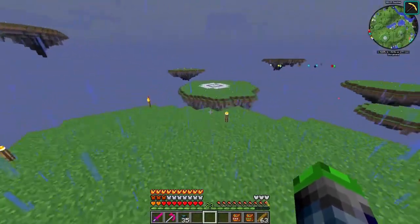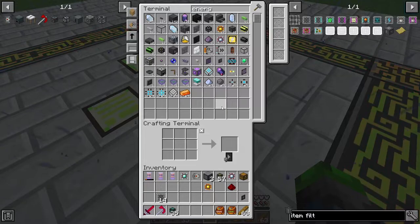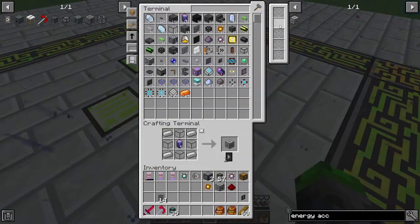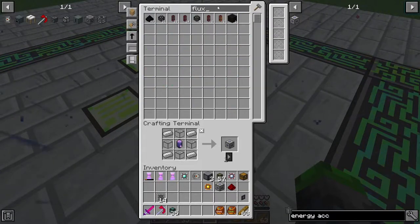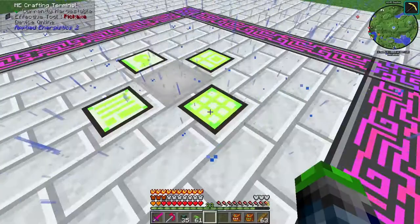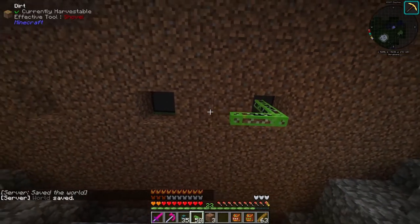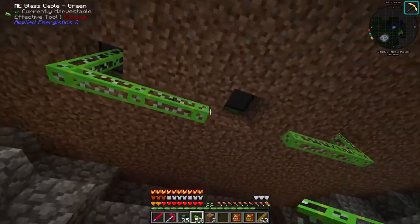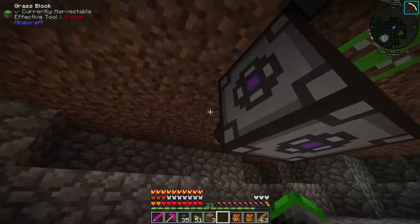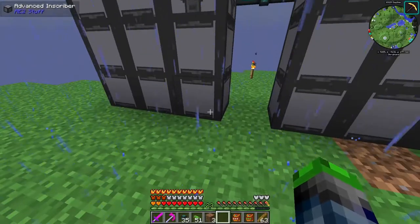Okay, so that is working - we just need to get some power over here, which we're going to do with an energy acceptor and a flux point. There it is. Flux point here, and then we're going to grab some cable - those are cable anchors, these guys. We're going to go underneath here. There we go - energy acceptor here and the flux point goes here. Now we have power to these guys. Yep, this is working.